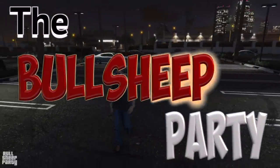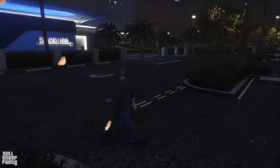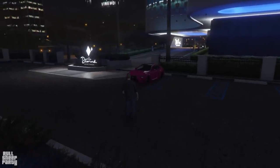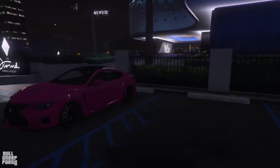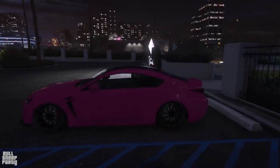Hey everybody and welcome to the Bullsheep Party! I need a flashlight! In this one we're gonna be taking a closer look at the newly released Emperor Vector. As always we're gonna be taking a look at its exterior, interior, the way it customizes, performs, handles and all that good stuff in Los Santos Customs, and ultimately I'm gonna be telling you if it's worth it, according to me.